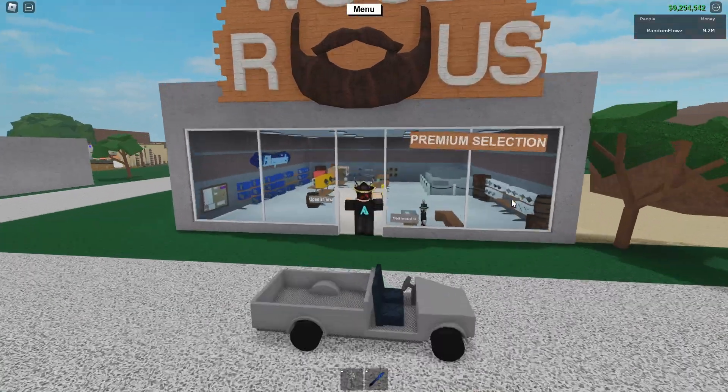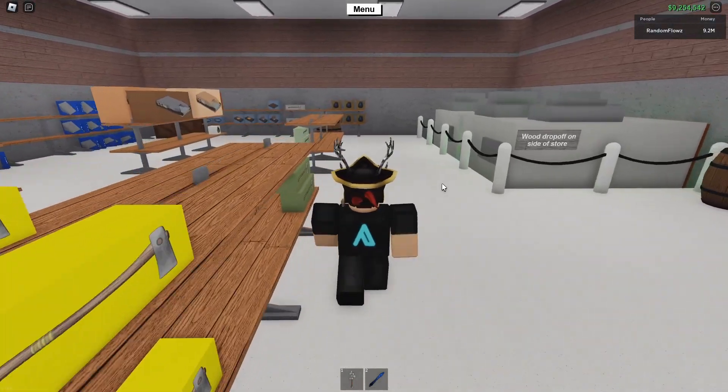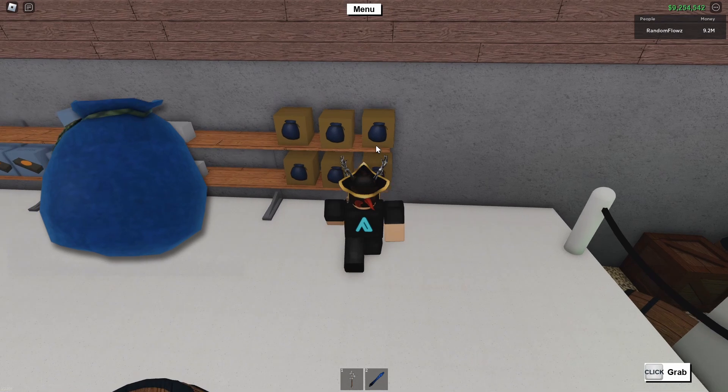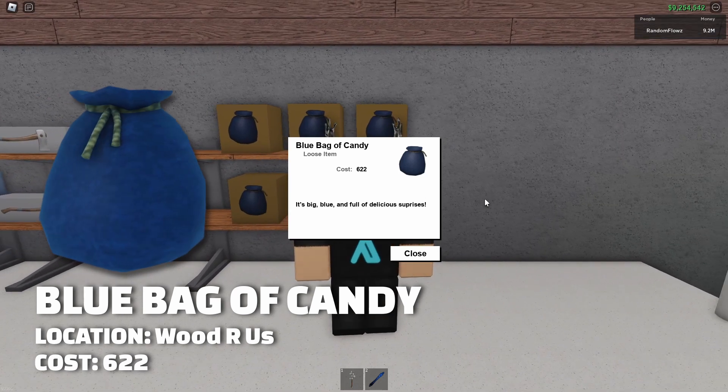You're going to have to join a server that is version 2208 or newer if you want to get the new bag of candy. It is located in Wood R Us and it can be purchased for $622, and it is of course called the blue bag of candy.